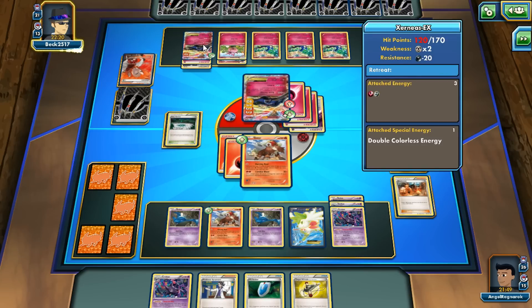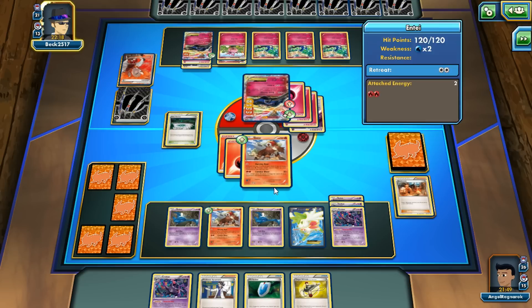I'm gonna go and do Combat Blaze for 120. Now both Xerneases are pretty weak — he's gotta do something about it. If we get two Crobats out we'll be knocking out at least the active Xerneas. If we don't, it's not the end of the world.